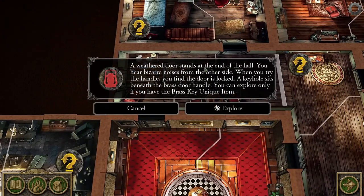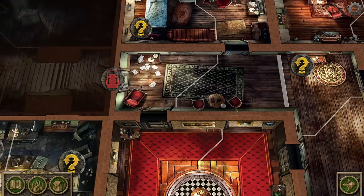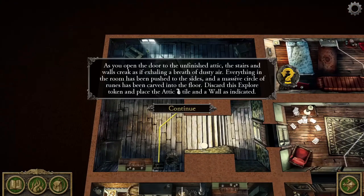The weathered door stands at the end of the hall. You hear bizarre noises from the other side. When you try the handle, you find that it is locked. A keyhole beneath the brass door handle — you can explore it if you have the Brass Key unique item. Charlie has the Brass Key unique item, so he is going to explore.